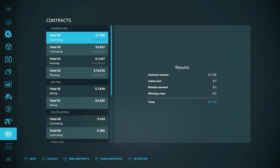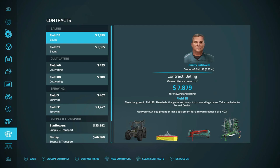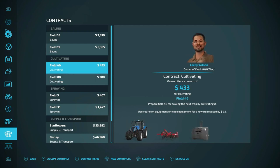Field 24 was plowing, Field 32 was plowing — 13,878 and 1,407. It looks like we're going to have two more cultivating, but with all the rain we got we might need to let that go. It's going to be probably muddy.